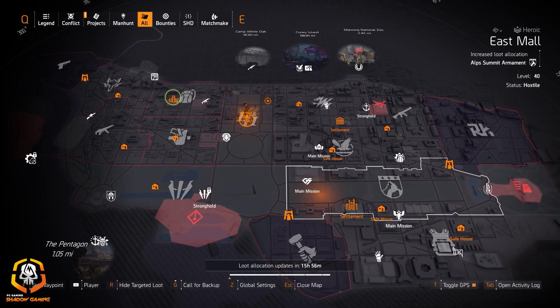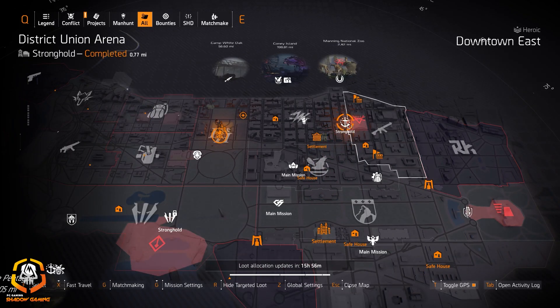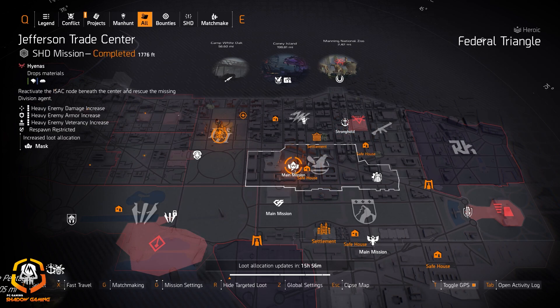There is Group Osumbro at American History Museum, so if you want to get a Group Osumbro set I would go there — I'm definitely going to go farm that today. Providence Defense Group is at District Union Arena; that's definitely worth it. We also got Masks at Jefferson Trade Center.